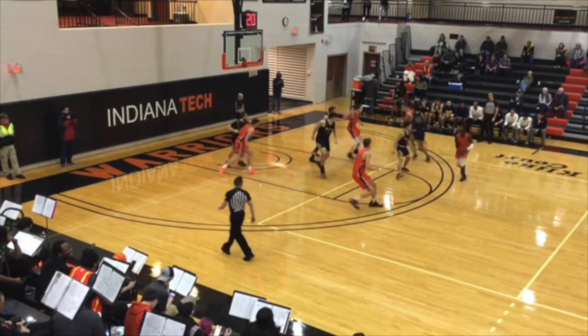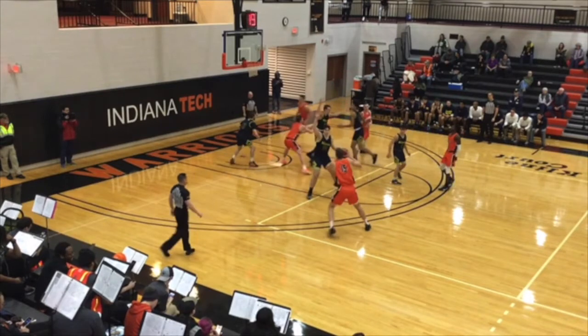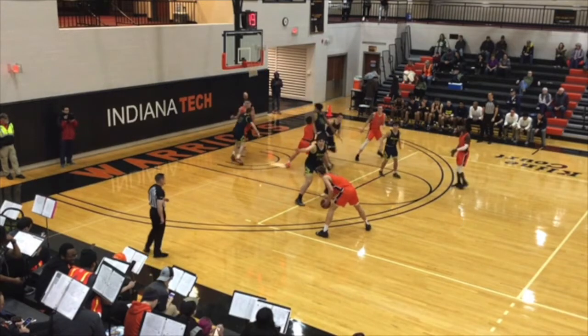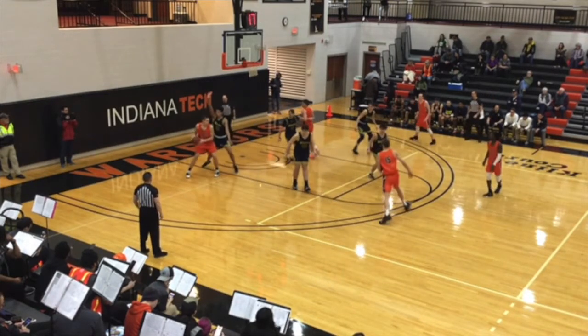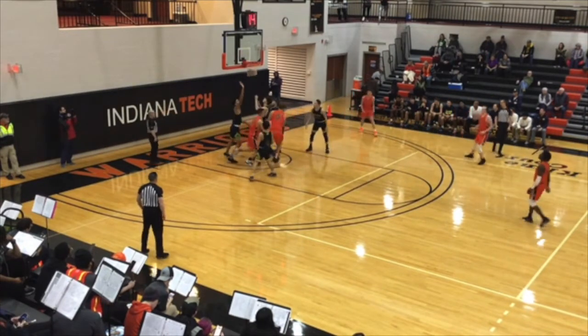Indiana Tech's going to run back-to-back cross screens. You've got to jam this player coming through both. Here's cross screen number one — Lats can't miss this, you've got to jam this Indiana Tech player coming through. When Lats doesn't jam the Indiana Tech player, look at the distance between Damien and his man. Cody does his job jamming on the second one, but Damien is so far behind that he's going to catch this too low — almost at the charge circle. By then it's just way too easy and it's two points.